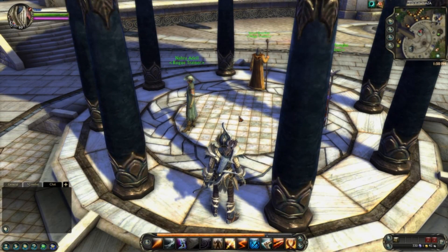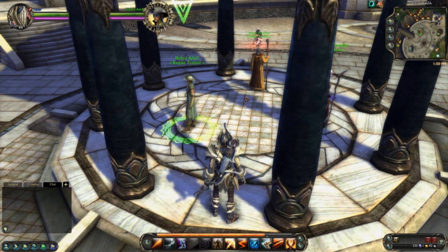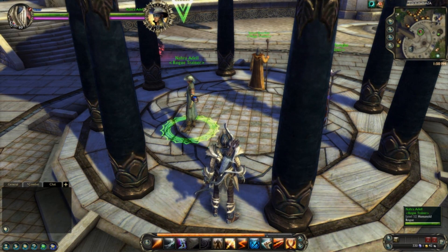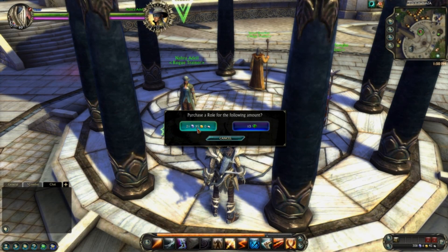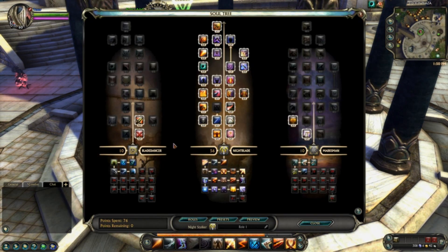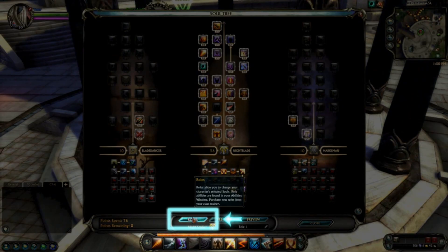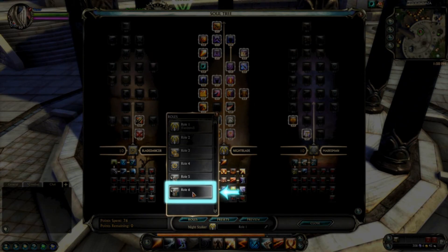Your character starts out with a single role. In order to get more, you will need to purchase them from your class trainers. Trainers can be found in major cities as well as some of the larger towns around the world. Upon talking to a trainer, the trainer UI will open. Select 'Purchase a New Role.' As you purchase more roles, the price of each subsequent purchase increases. After a new role is purchased, you can access it via the roles button in the Soul Tree UI, which displays a menu of your unlocked souls from which you can select which one to activate.